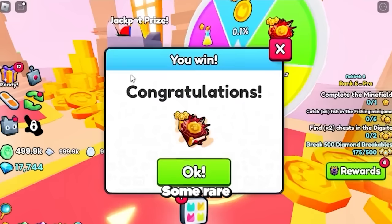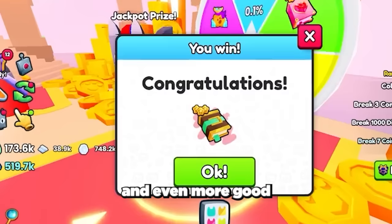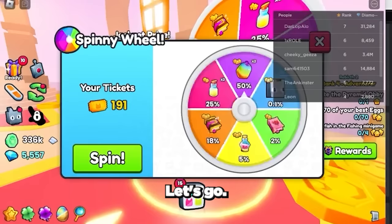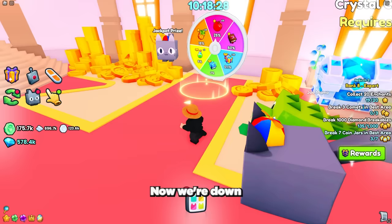We're getting rare enchant books — the blast enchant is super op, and even more good enchants. We're also getting so many good damage, coin, and luck boosters. These will all be super useful for grinding future updates. Now we're down to our last 10 tickets.